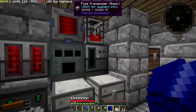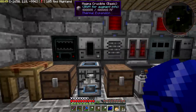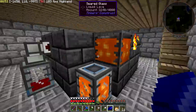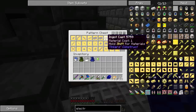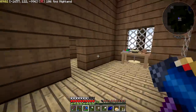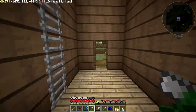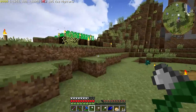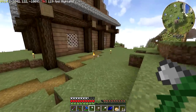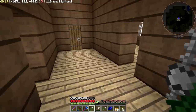I've added some machines. We now have a fluid transposer, a magma crucible, and a precision sawmill as well. Did a little bit more down here — Tinker's smeltery is fully up and running with all of the various patterns and stuff. My cobalt hammer now has RF power so I don't have to worry about repairing it. All in all, I've been very, very busy, and a lot of this stuff was done in the last episode but I didn't record any audio.